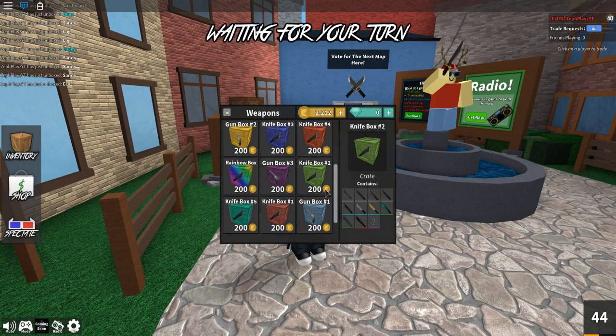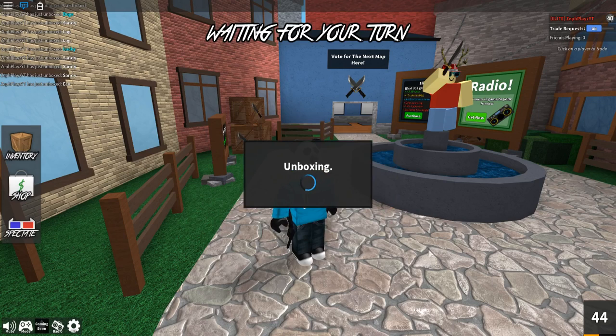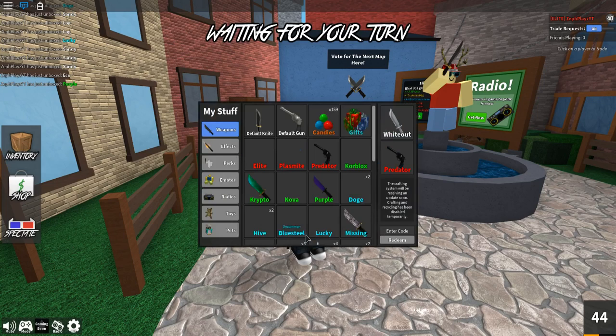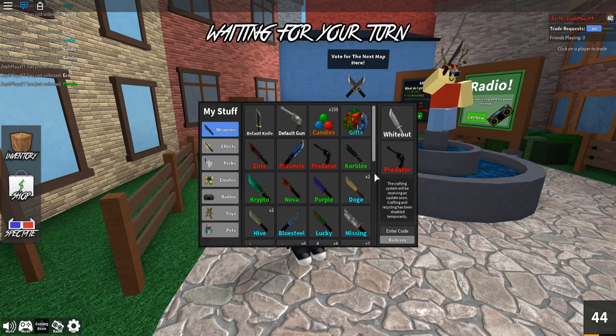We're leaving this box, never coming back — well, maybe. Let's try the rainbow box. I want a blue, or purple, black, shiny — those are the rares and legendaries. Wait, was that the godly knife or just the pink? Hey, purple! We got a rare one. That made me feel a lot better. We just got the purple knife — dope. Our best find so far is still the plasmite from the beginning.